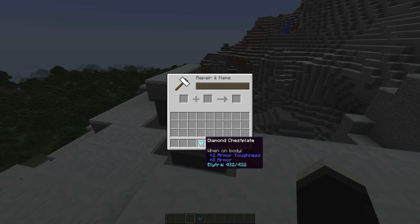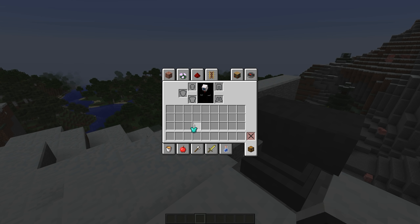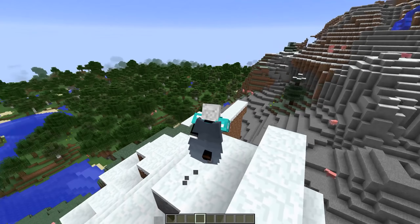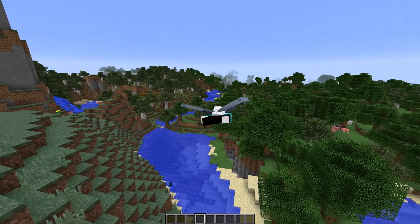At number 10 we have the Kalitra mod, and this is a pretty simple mod which will allow you to actually use an Elytra with a chest plate of some kind. This is very great because it's fairly annoying to have to pick between one or the other, so it's a really nice mod to have if you find yourself with this problem quite often.